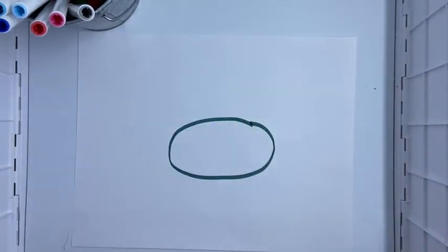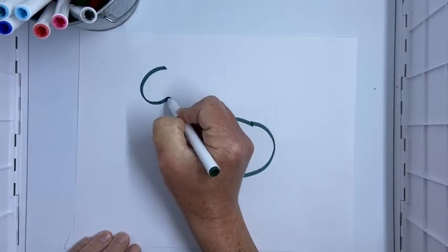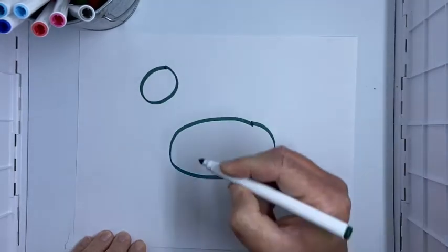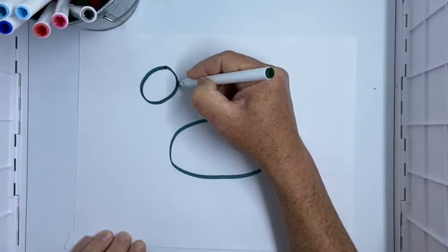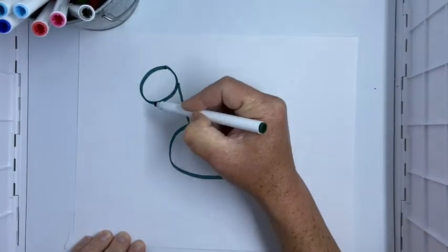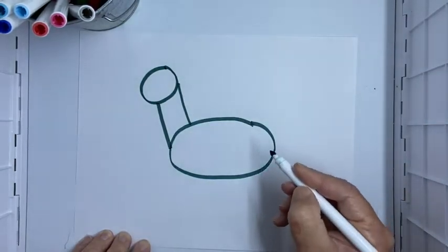Then I'm going to draw another oval up here for his head — kind of smaller. So I'm gonna go up here and make another oval shape like that. Now let's draw some lines to attach his head to his body — straight line down there, straight line down there.